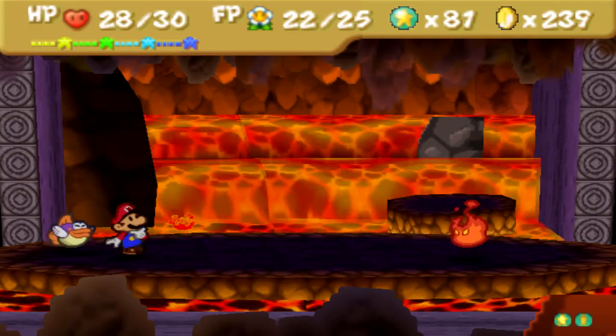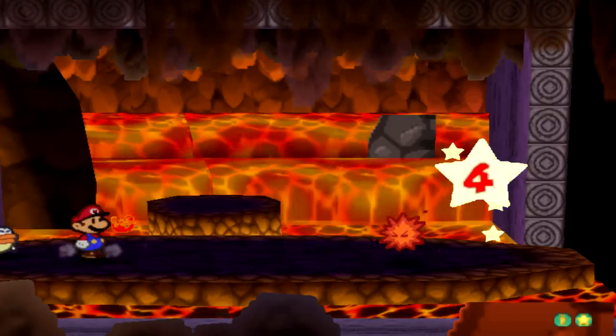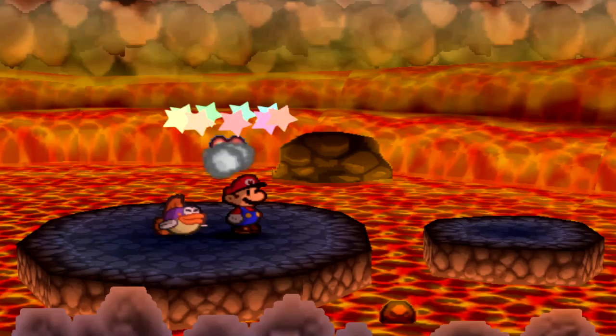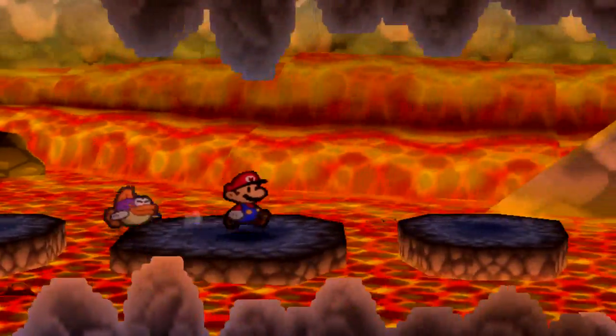Now we're fighting these guys — lava bubbles, that was it. Which are, of course, weak to the ice power badge that I have, as well as Sushi's Squirt. Because water versus fire — you gotta think Pokémon here.